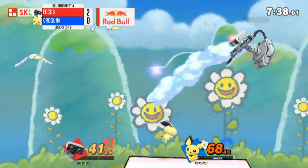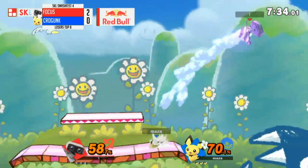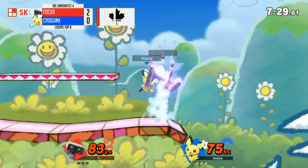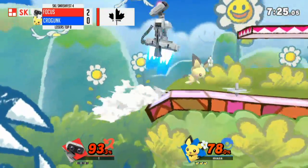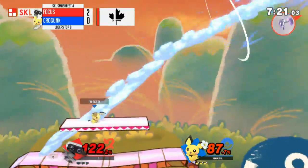Pichu has quite a bit of a combo game, but I'm just not seeing it in this match or the last match. He's getting hits here and there — oh, he got it! And that's the pressure we needed to see. He pulled him right out of the sky.